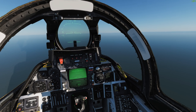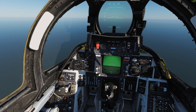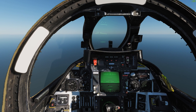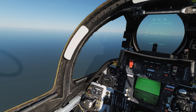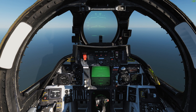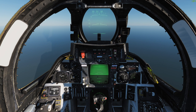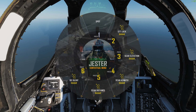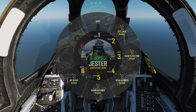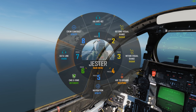One of the cool things about this is if you have a HOTAS Warthog — Thrustmaster HOTAS Warthog throttle and stick — it's pretty much plug and play. The only thing I had to change was my input for thrust. Everything else is bound to exactly where it should be, plug and play. The cool thing is Jester has this little radial menu. You can bring it up where you can talk to him, and if you use head tracking you can actually select what you want him to do with the head tracking. You can have him set up crew contact.